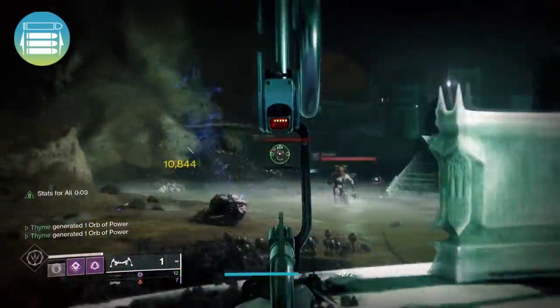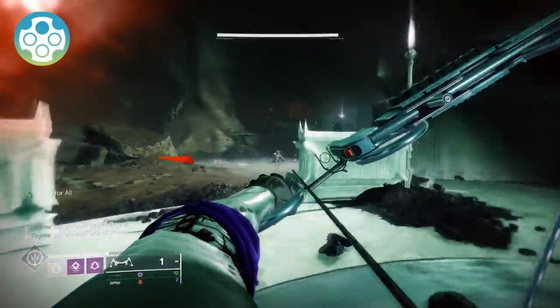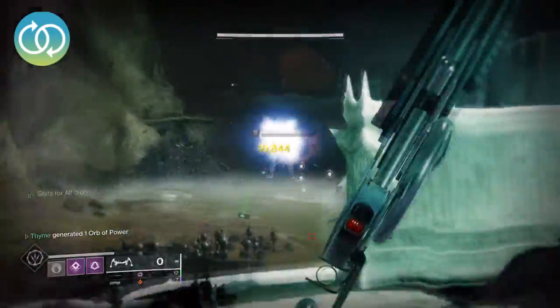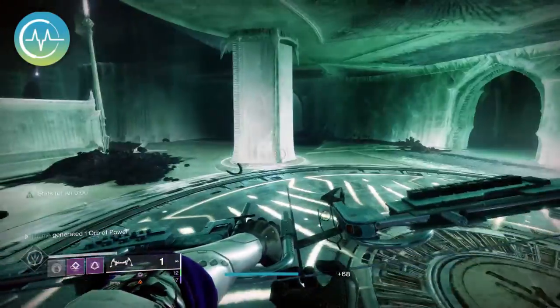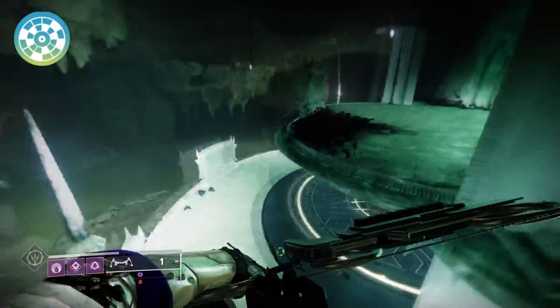Opening Shot will grant greatly improved accuracy and range on the opening shot of attack — this is going to be so strong in PvP. Outlaw will have an improved duration. Overflow will load the weapon even further beyond its normal capacity. Perpetual Motion will have an increased duration. Pulse Monitor will now trigger when you're only lightly wounded. Quick Draw will improve your handling. Rampage will have increased damage. Range Finder will improve your handling.